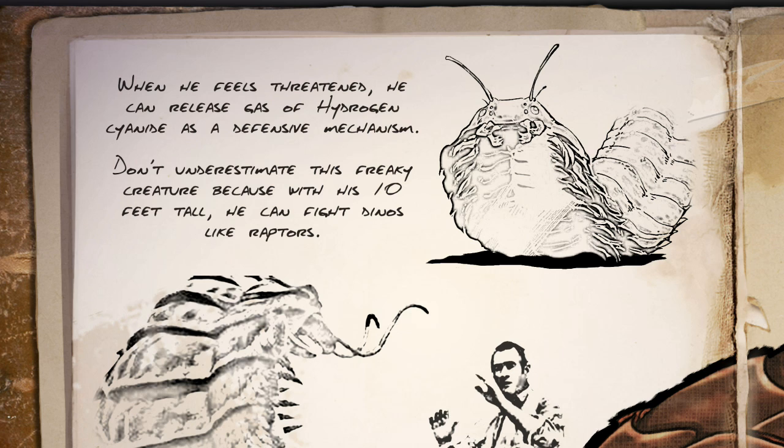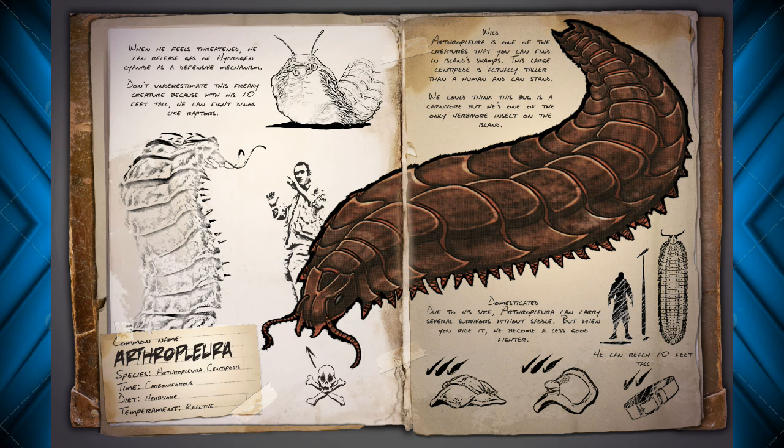It says when he feels threatened he can release a gas of hydrogen cyanide as a defensive mechanism. Don't underestimate this freaky creature because at 10 feet tall he can fight dinos like raptors. I don't exactly know how he would fight the raptors, but he can certainly intimidate and release that dangerous gas.